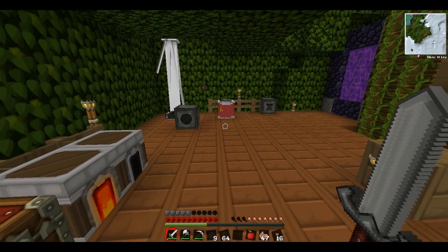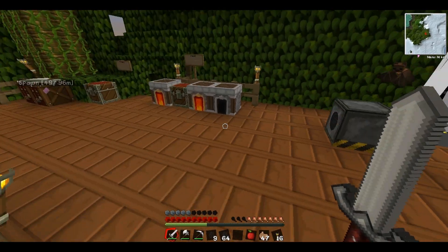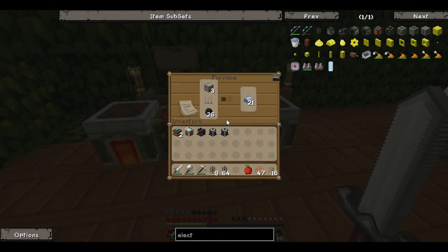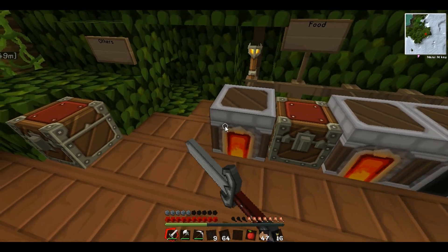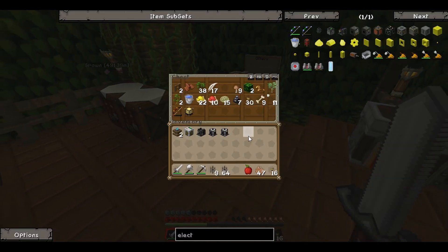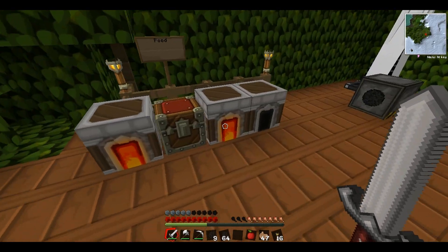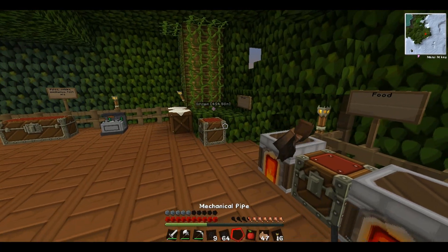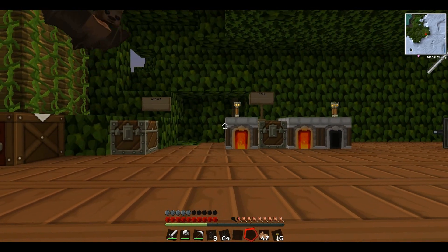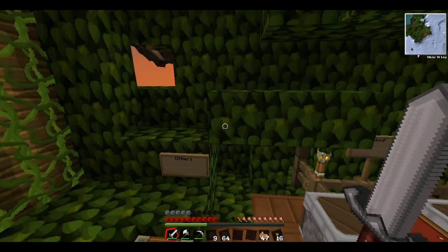Oh my God, they've got diamonds! They're using the circuit fabricator. Did they just put these ores in, or are they smelting from when they last joined the server? I don't really know. Surely if the server's been up for a bit, this should have finished. So has someone been here? Maybe. Anyway, let's just continue then. Looking nice.